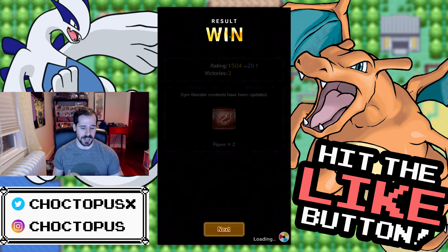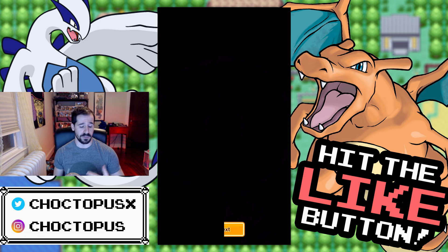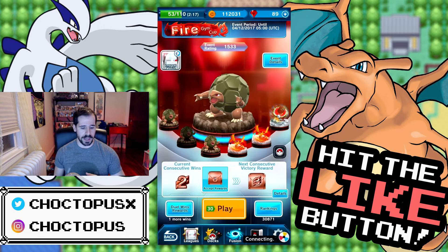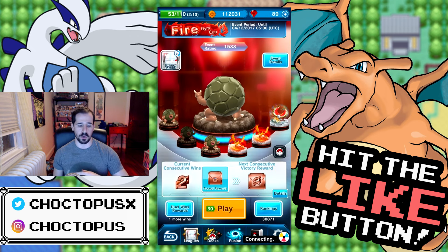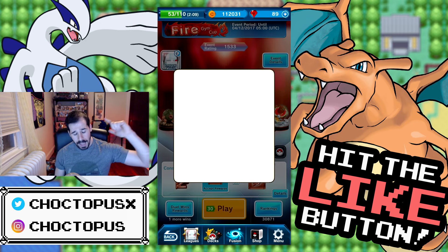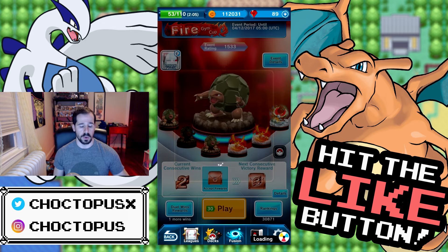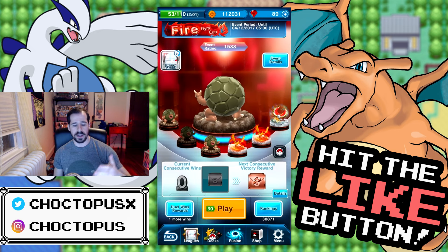That's the way it's done — the double Moltres is so strong. We're gonna pop open this box right now. We also got a booster ticket — we'll save that for the next video because we have a rainbow box waiting, so look out for that. Let's pop open this box and see if we get something good. First pull: Ekans duo — absolute garbage, but that's okay, we'll get more.